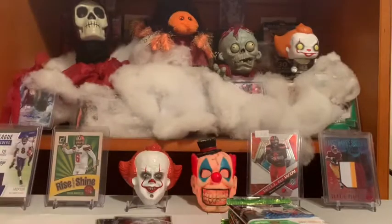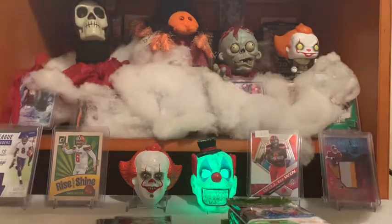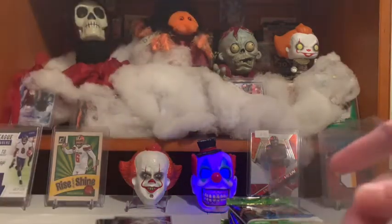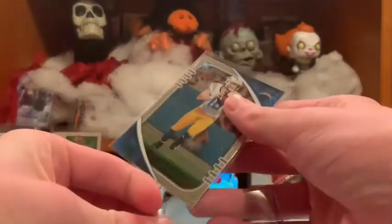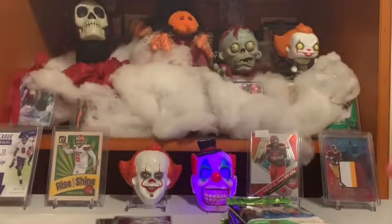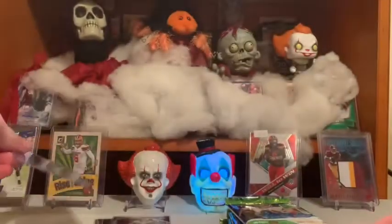Justin Herbert green. What a way to start off the box — first pack with that Josh Allen, and then Herbert. Nice way to start off the box with that Allen, next to Justin Herbert green. Nice way to open up the box. First two packs, two nice cards.